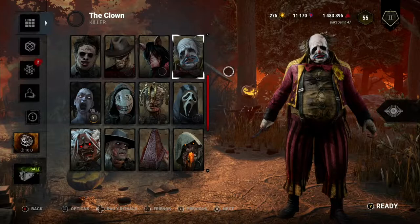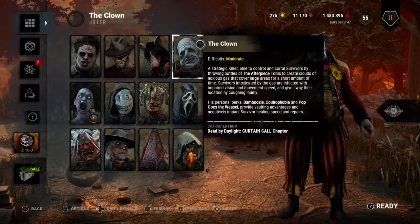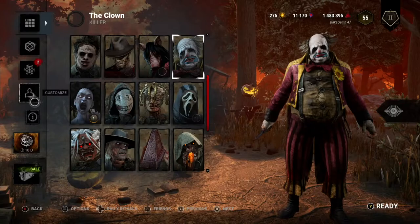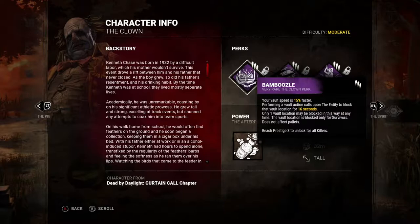All right guys, today we are jumping into yet another new killer that I have yet to play — the Clown. They say he is a moderate difficulty killer, so let's jump right in and check out what his perks and abilities are about. First perk: Bamboozle. You vault 15% faster.